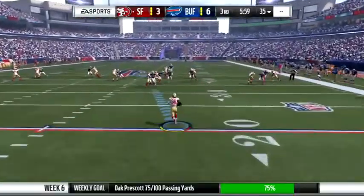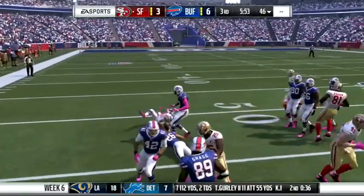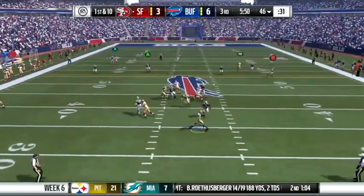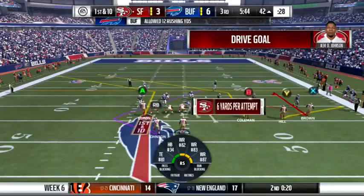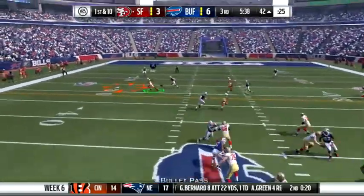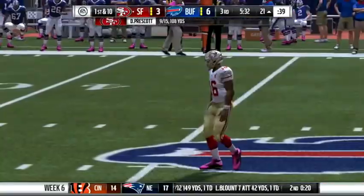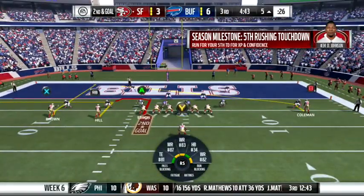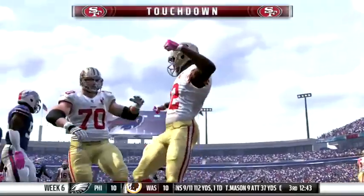Dre Archer on the return brings it to the 46-yard line — a very good return. Prescott sees Corey Coleman for a catch, then hits Ebron who spins out of a tackle down to near the 20-yard line. We're driving closer and closer to the end zone. On 2nd and goal from the 5, Prescott takes the snap, sees a slant, and the rookie Corey Coleman catches a touchdown.